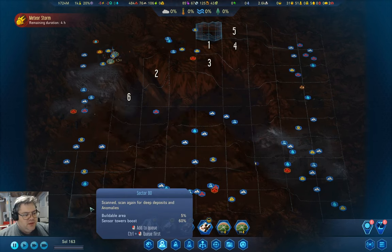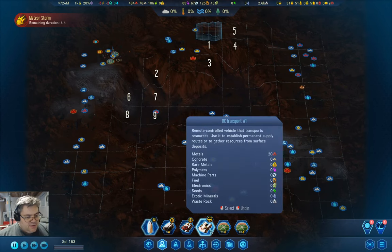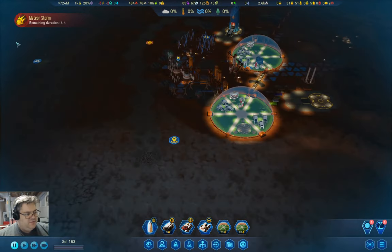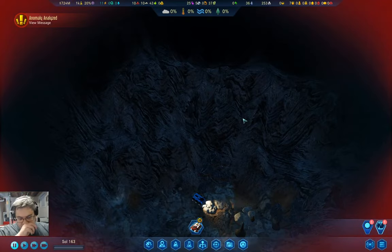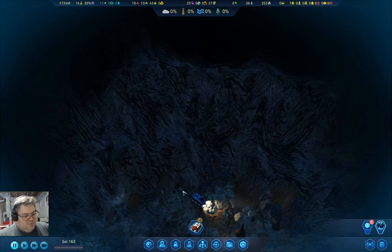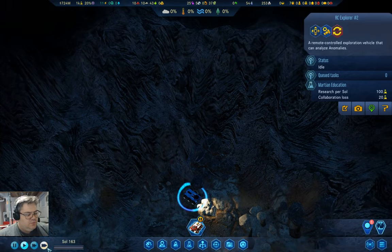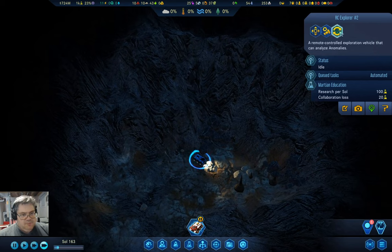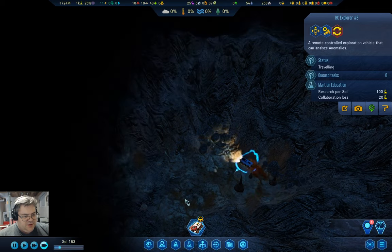While I'm in here, I might as well queue up some more sectors to scan. We have four hours left in a meteor storm. Underground, we did an anomaly and found some exotic minerals. I'm going to get time rolling and see about automating that — but apparently automating it isn't going to do any good. There's apparently nothing to find.